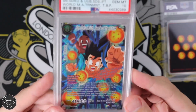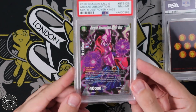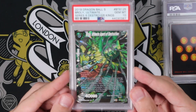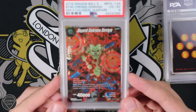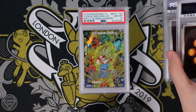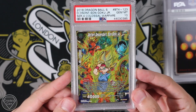We've got another one, Gem Mint 10 there. We have Arcane Absorption Main Boo. We have Broly, the Ultimate Agent of Destruction. Very, very cool. We have Beyond Darkness Demigra. We have this awesome Distant Descendant Son Goku Jr. with the Gem Mint 10.